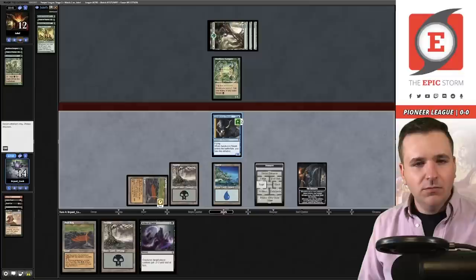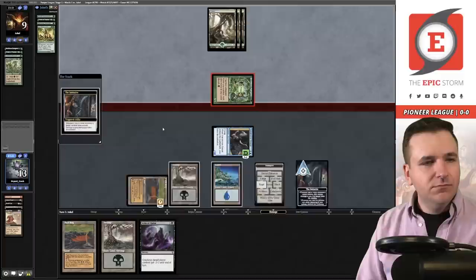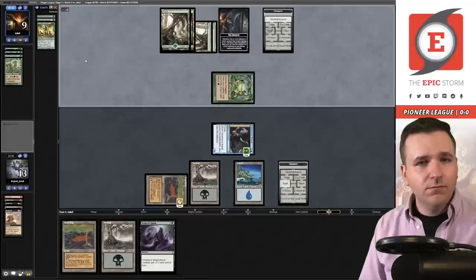We make them lose five life — Trap — and they go to 12. Draw. Play the Bog. Get in there. Pass the turn. They're going to steal the Initiative from me. They get to go into the Undercity and get a basic Forest — well, they could choose any basic, but they select a Forest.